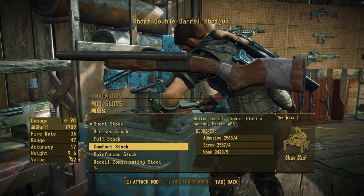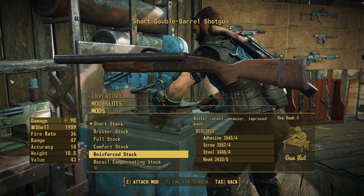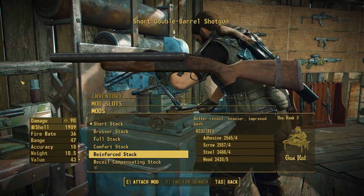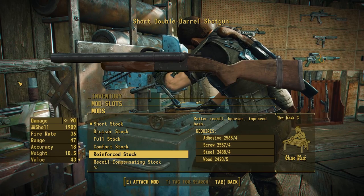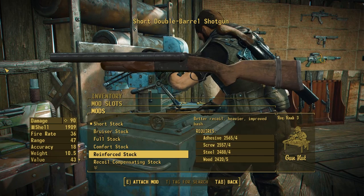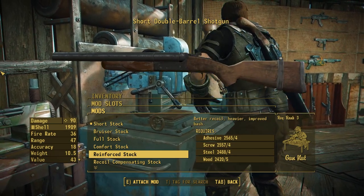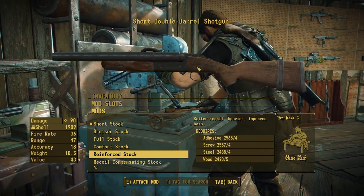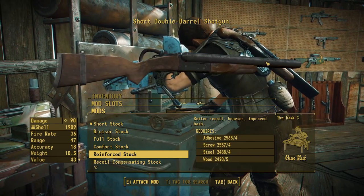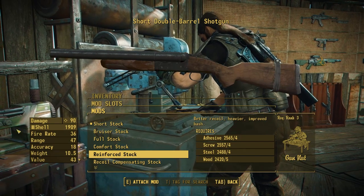One of the cool new stocks that I'm very happy with is the reinforced stock, which has a whole new aesthetic, offering something a little bit more traditional in terms of double-barrel shotguns. This thing is going to be a little bit heavier, but offer better recoil and a slightly improved bash since it is quite a bit heavier. This is actually a vanilla asset, believe it or not, coming from the Railway Rifle, but I have made some significant tweaks to the mesh to make it actually fit into the double-barrel shotgun receiver. I am very happy with how this thing came out — it actually looks like it just sort of belongs here.